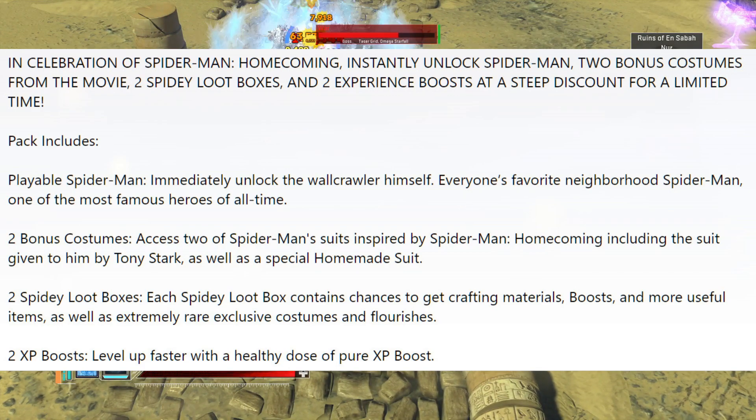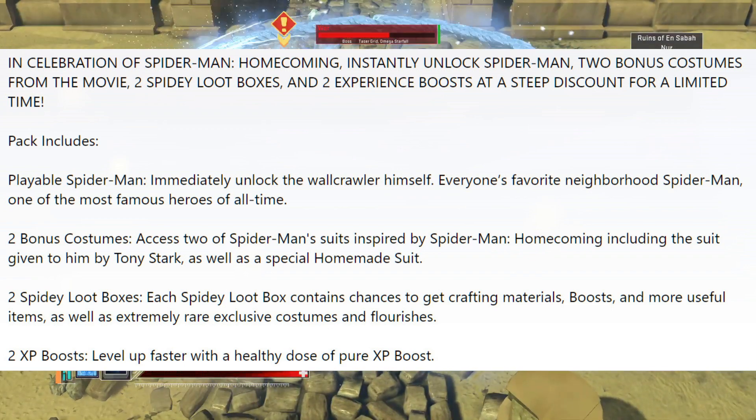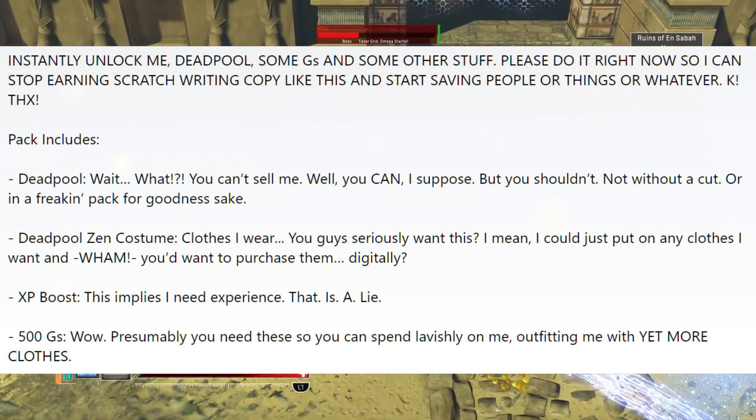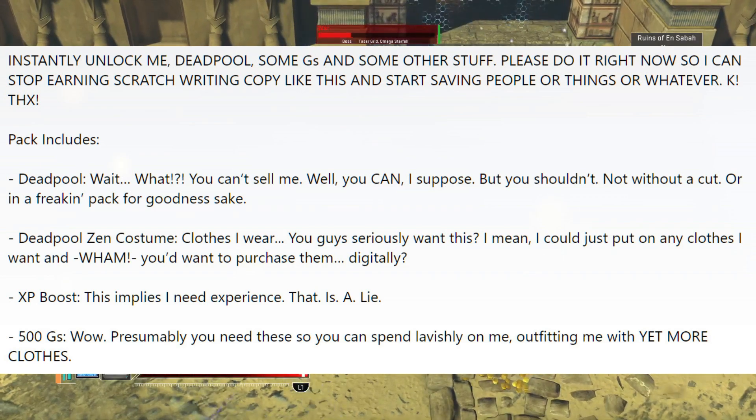This next pack is a single hero one and it's for Spidey. You've got Spider-Man himself, two costumes, two Spidey loot boxes, and two XP boosts. The last pack is for Deadpool. You unlock Deadpool of course, you get his Sensational and regular costume, an XP boost, and also 500Gs as well.